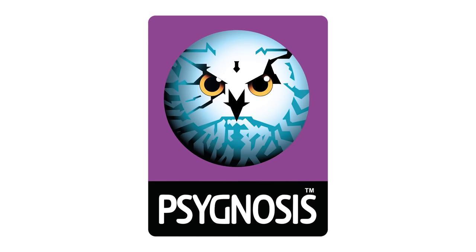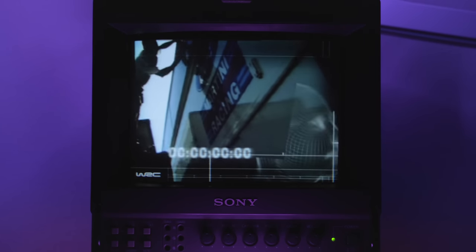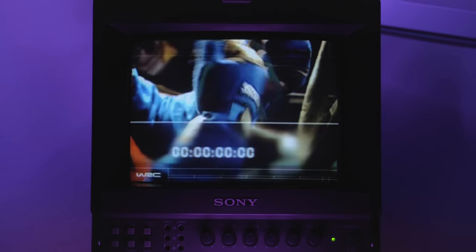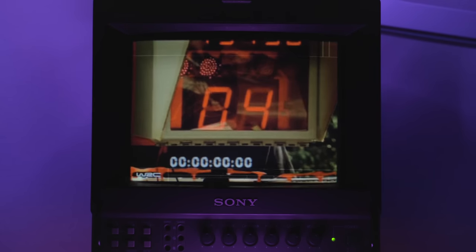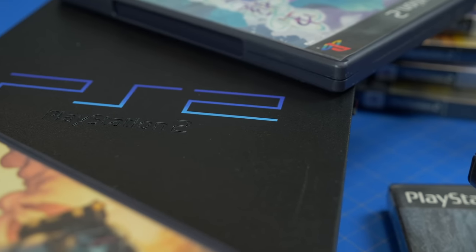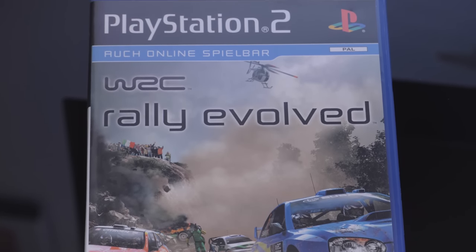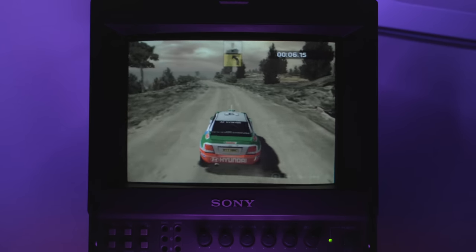D.I.D. found tremendous success, and towards the end of the 90s, that success resulted in an acquisition by media giant Infogrames. At this point, Kenwright and several key team members left D.I.D. to join forces with the late Ian Hetherington, one of the founders of Psygnosis, to form a new company known as Evolution Studios. With a new studio came an opportunity for a fresh start, and they developed a prototype rally game for the PC that caught Sony's attention, which was on the verge of unveiling the PlayStation 2.